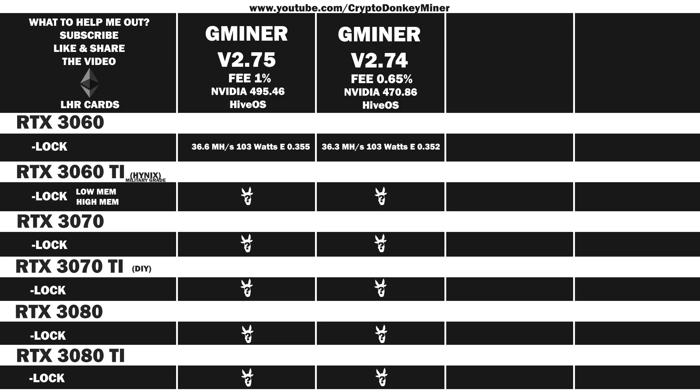Now it's time to have a look at the average reported results for the RTX 3060 Ti, both cards. First up is the military-graded low-memory revision 1 Hynix memory: 43.9 MH/s at 123 watts, efficiency of 0.357. In version 2.74: 43.3 MH/s at 124 watts, efficiency of 0.349. Again, a very small increase — I would actually attribute that to using the newer NVIDIA driver version 475.46. And for Hynix version 2: 47.5 MH/s at 145 watts, efficiency of 0.328. Unfortunately this is a new card for me, so I haven't actually tested it in Gminer version 2.74.